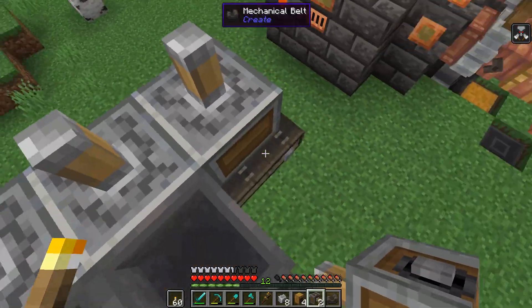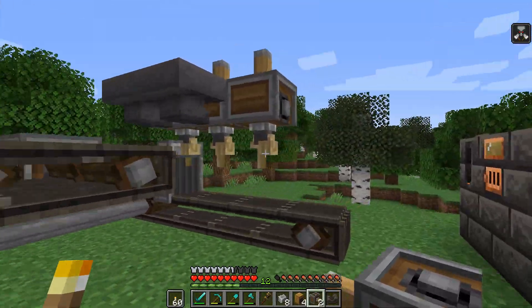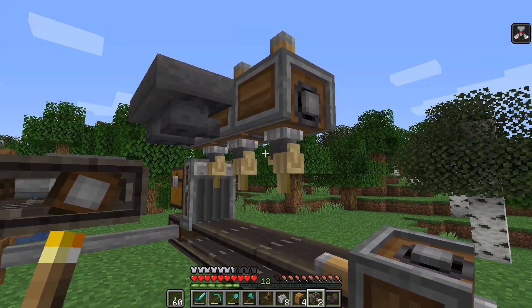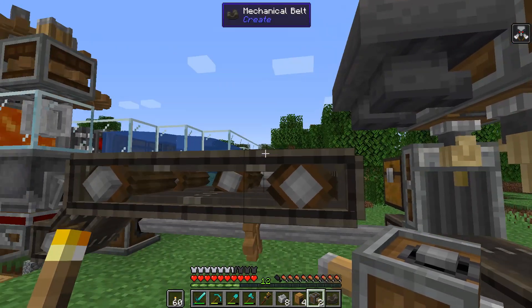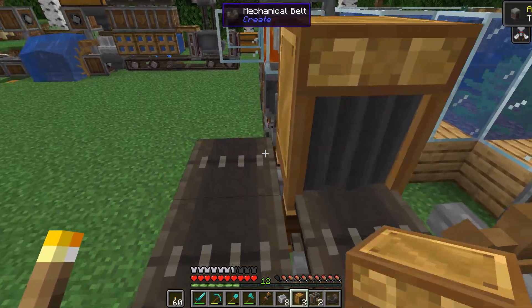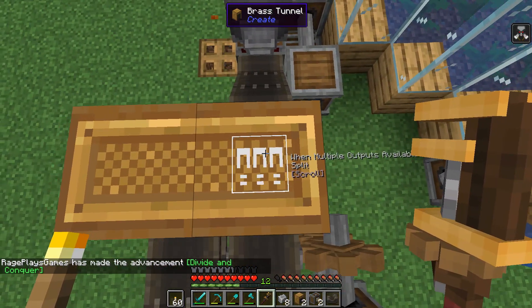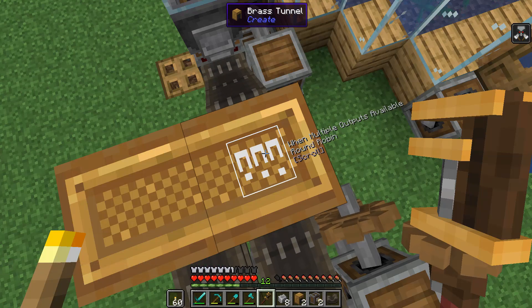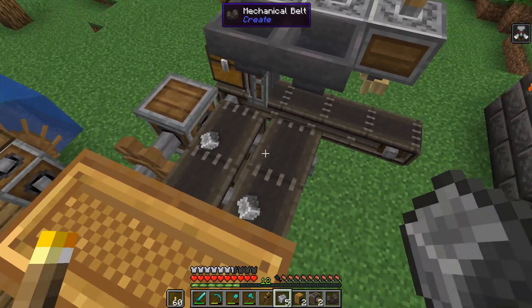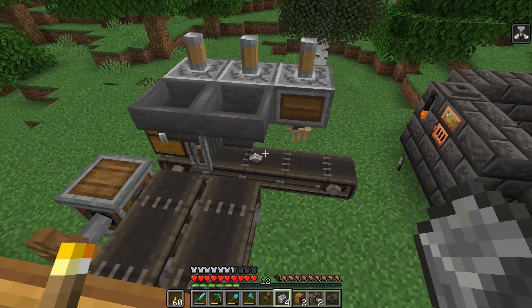There'll be a buffer chest here, pulled out one at a time, and a third deployer which will go right here. I'm thinking we might need some more water wheels soon if all of this is running, it's probably going to end up overstressed. This deployer will have the saw in it. We need to handle andesite going to both of these with brass tunnels — one here and one here, both only handling andesite — and change the setting to round robin so they split evenly.